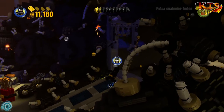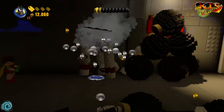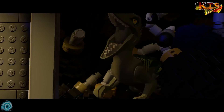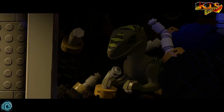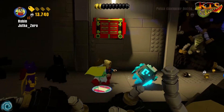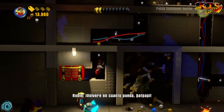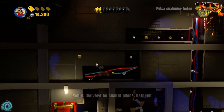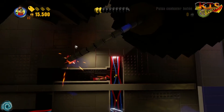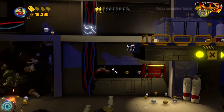Vamos a ver qué pasa ahora, vamos a entrar por aquí. Aquí hay una trampilla de Robin, pero no puedo tirarla. ¡Ostras! Supongo que si paso por ahí me va a comer. Habrá que usar la trampilla. Aquí hay que esquivar la parte electrificada. ¡Ah, la primera! Ahí va. Like a boss.